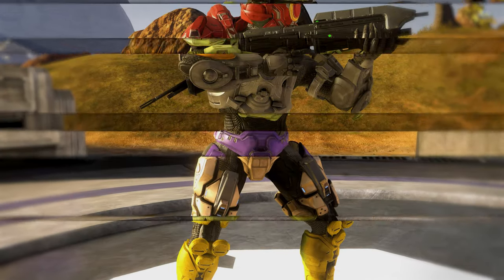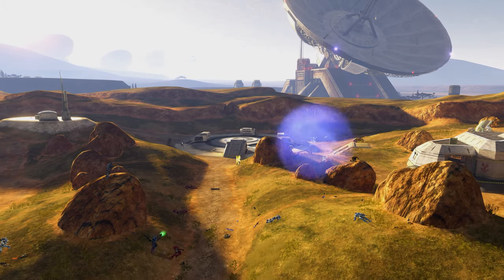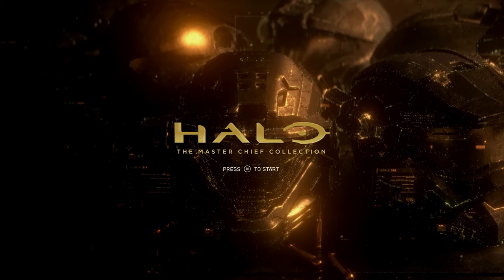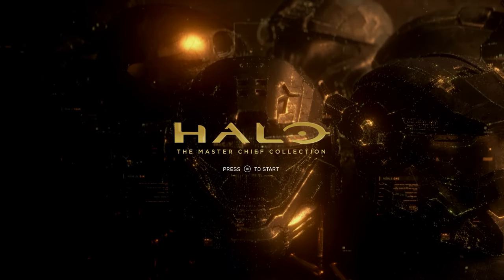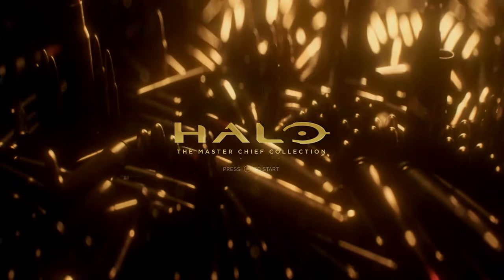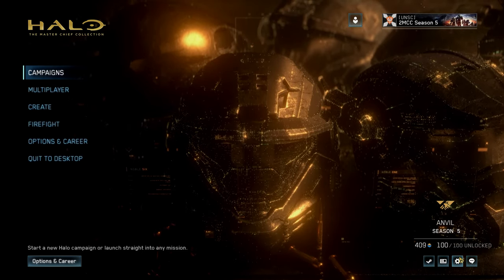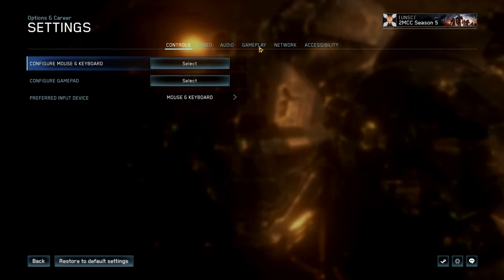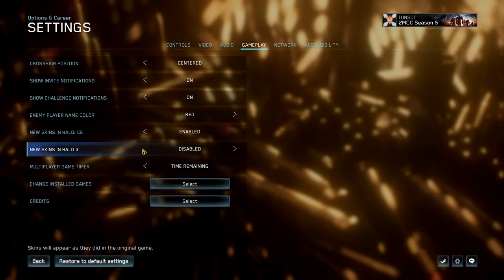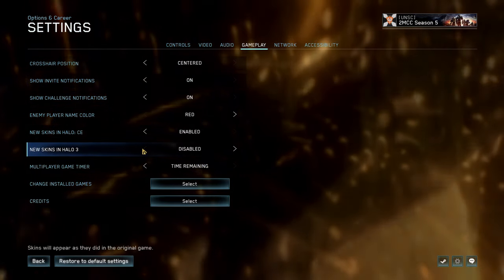There's a lot to unlock this season, so getting those challenges completed is key. Make sure you hop in and claim your seasonal points from weekly challenges, and don't miss out on the timed seasonal challenges before the end of Season 5. Along with Season 5 rolling out today, there was a game update. At high level, we fixed a few minor bugs and added the ability to only view legacy armors for Halo 3 by using a toggle. For those of you who prefer a true classic experience, you will be able to flip the new skins in Halo 3 setting to Disabled. This will make it so you won't see any new cosmetic items such as weapon skins, vehicle skins, or new armors when playing Halo 3.